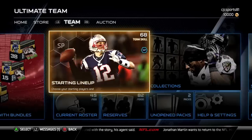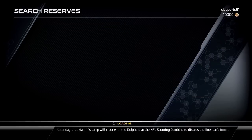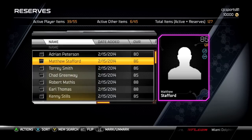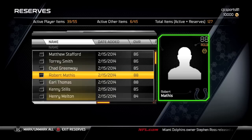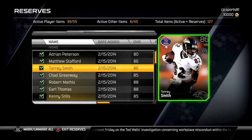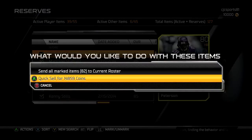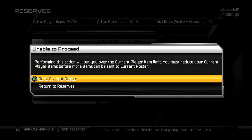What happens is the cards go to your reserves. Once they're in reserves, everyone knows how to switch those over, but if you don't — just click the player individually, or if you want to select them all, just press Y and it will check all the players. Then you can send them to your active roster and switch up your lineup how you want.